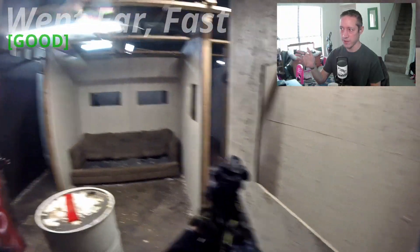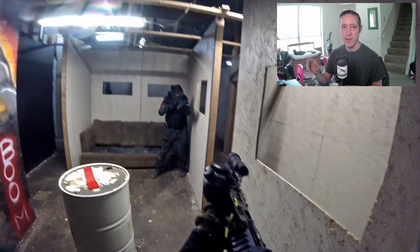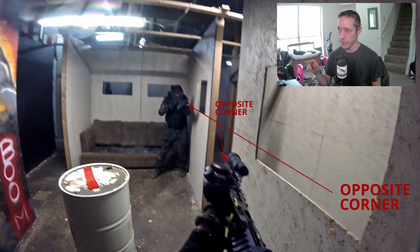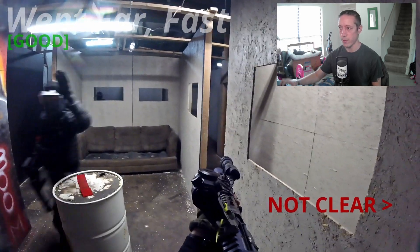The match just started and we're already in the middle room. In CQB at a T-shaped intersection, you want to take the opposing corners, like in this illustration. That's how Dylan and I are set up right now. Dylan just got shot, so I know someone's to my right.